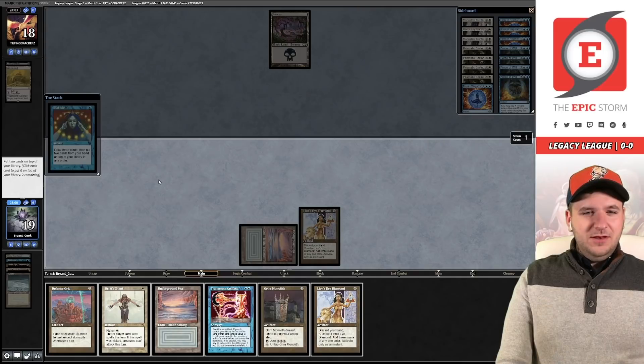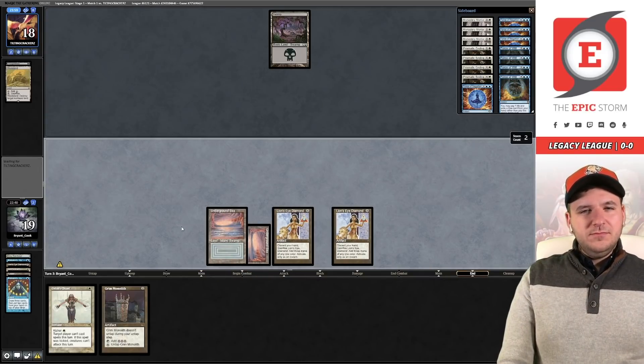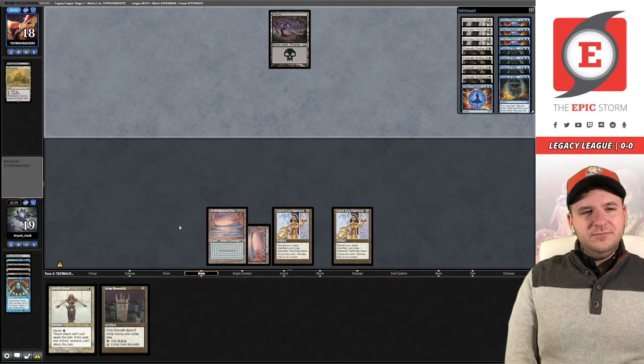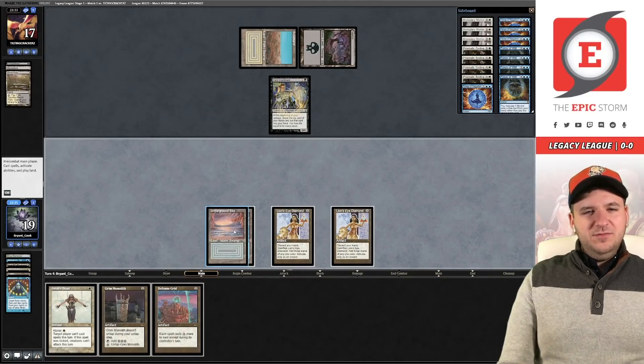Next turn we can transmute — actually that doesn't work. I want to put the Transmute on the bottom because we need to play out the Monolith first. One of the bigger problems with Grim Monolith is that it doesn't make blue mana, so you can't cast Grim Monolith into Transmute Artifact. That's one of the problems with Transmute Artifact in general — you don't have a ritual to easily make blue mana. In Legacy when your rituals make black and red mana, cards costing other colors become a lot harder to justify. Robert has entered the battlefield — we just play the Monolith here.